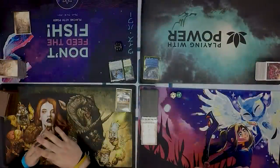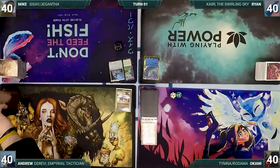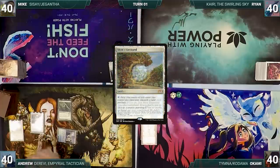Without further ado, let's kick off this Dank Delirious Dark Devious Dance. Andrew wins the Sickest Play Mat Challenge and gets to start us off. He draws a card for turn and plays a Rejuvenating Springs, casts an Arbor Elf, then casts a Mox Diamond discarding Exotic Orchard. Andrew passes.